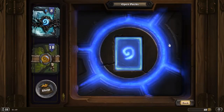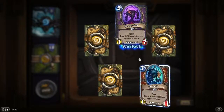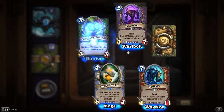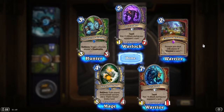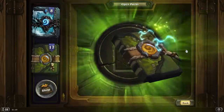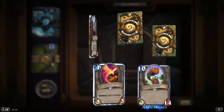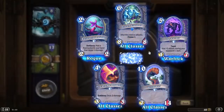Now it's over to Un'Goro. We got two rares and an epic. Steam Surger. Terra Scale Stalker. Explore Un'Goro — replace your deck with copies of a Discovery card. I don't believe I have that, that's nice. Frozen Crusher. It's all dust.